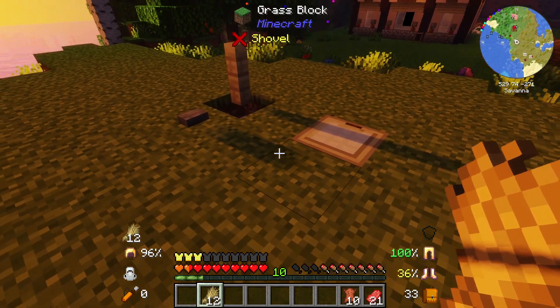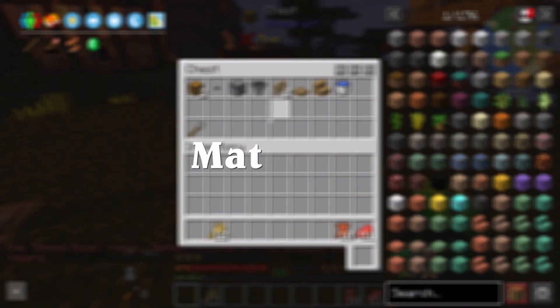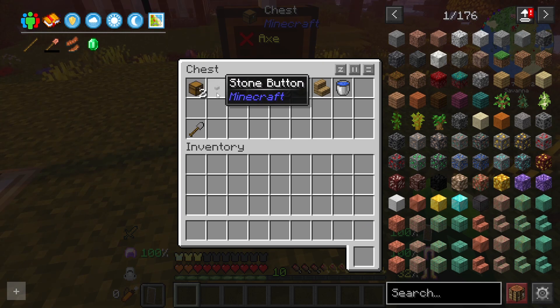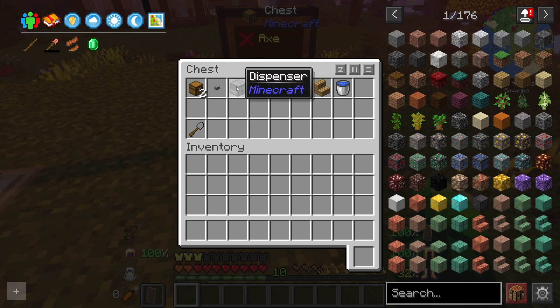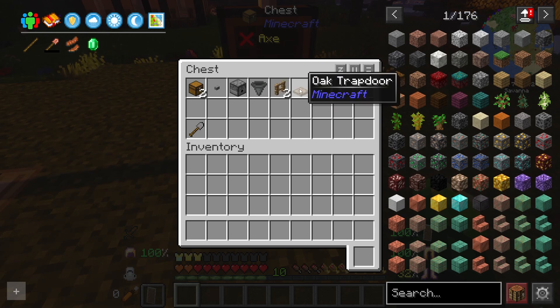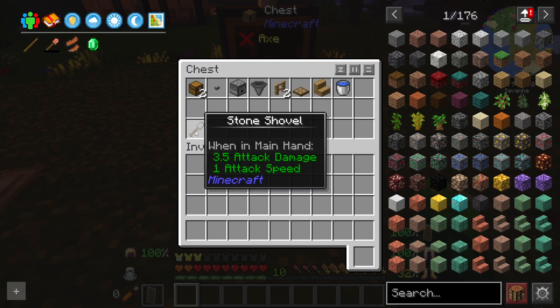These are the materials you will need to build the farm. You'll need two chests, one button — any kind of button, it could be wood, stone, or iron — one dispenser, one hopper, two fences, one trapdoor, one stairs, and one water bucket. It could be any type of fence — oak, spruce, whatever — and any type of trapdoor or stairs.